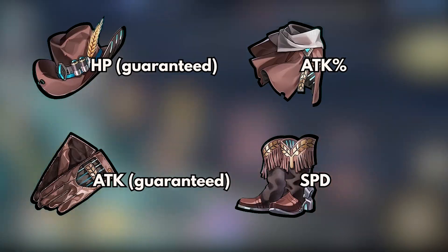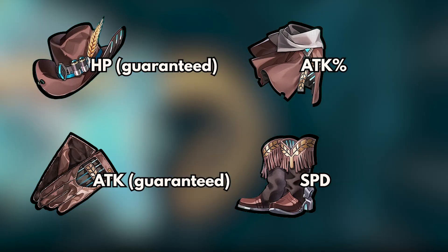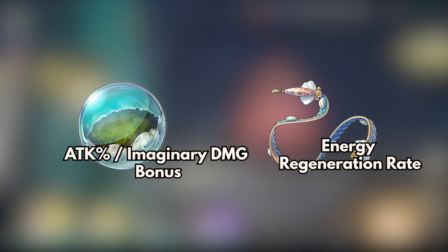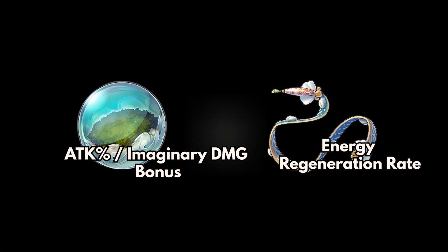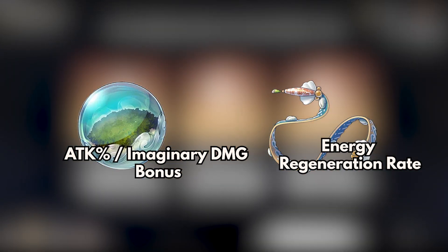For main stats, the body should be attack percent while the feet should be speed. The Planar Sphere can either be attack percent or imaginary damage bonus, while the link rope should be energy regeneration rate, as difficult as it is to obtain.